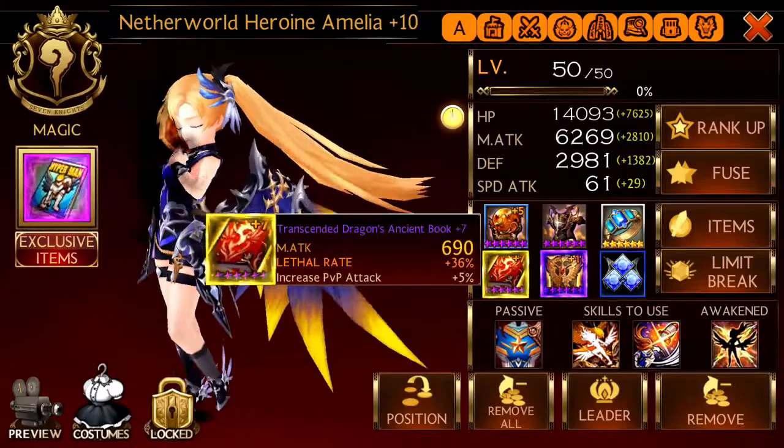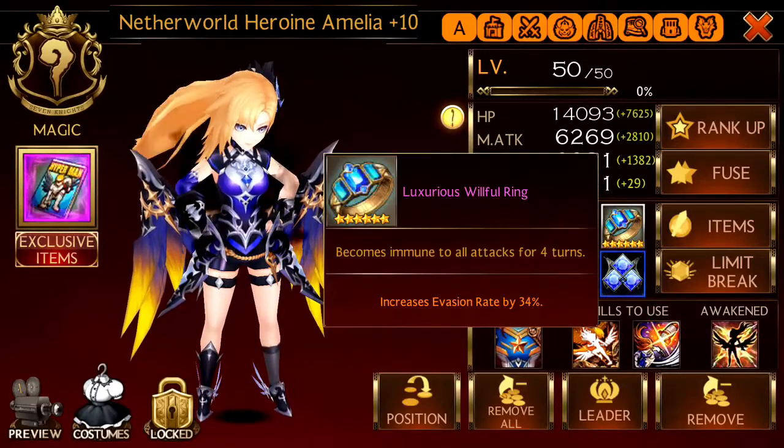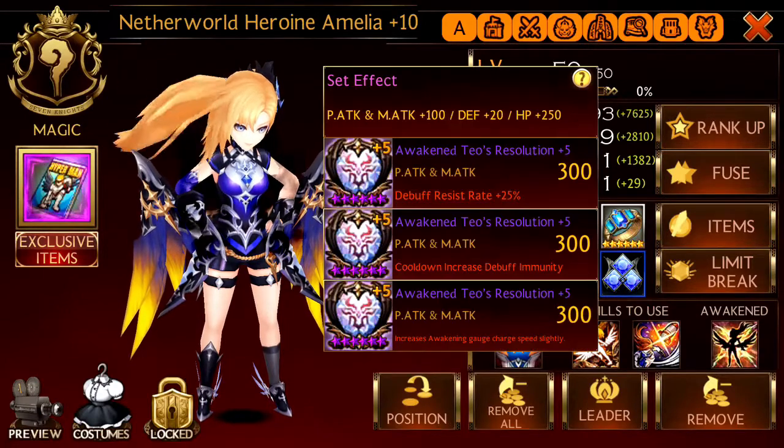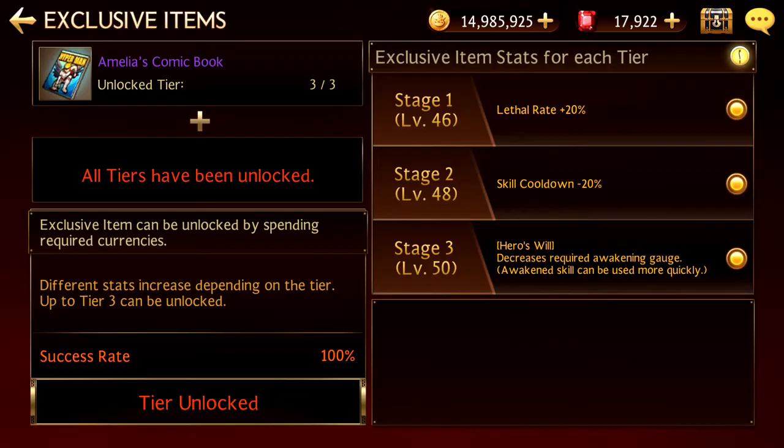Amelia has double speed, one lethal, double HP, will full ring. Debuff resist, cooldown immunity and increase awakening charge speed. Debuff resist traits, exclusive item unlocked.